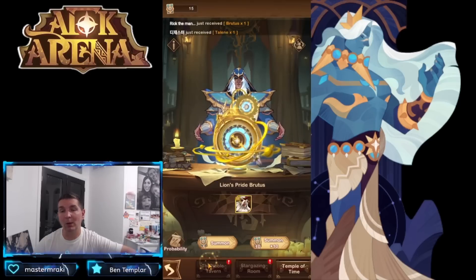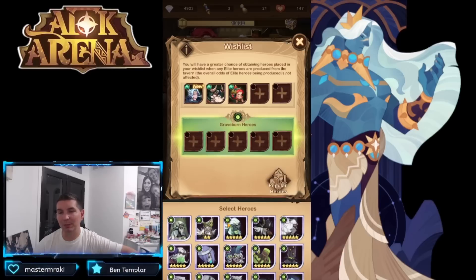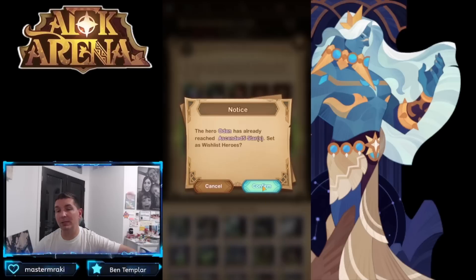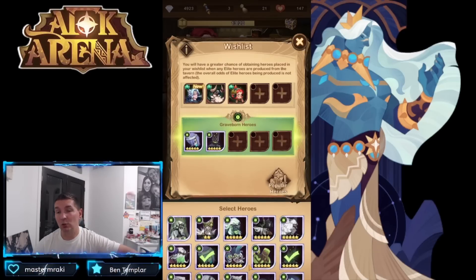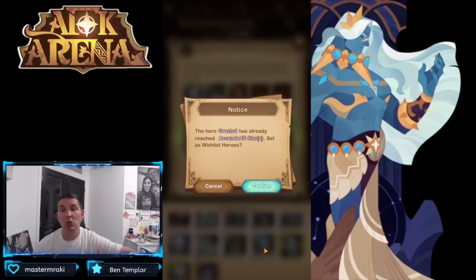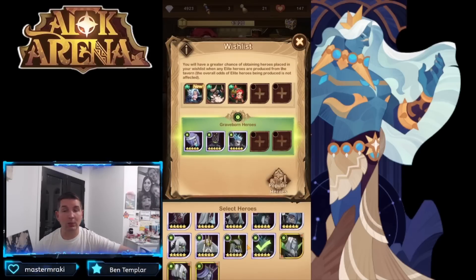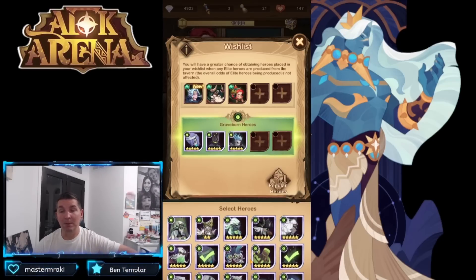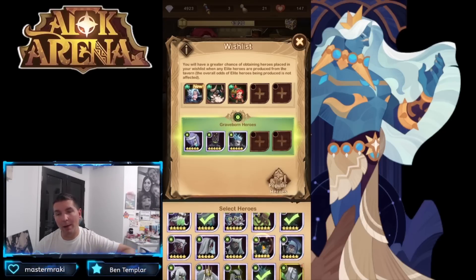Looking at our wishlist and build priority: number one is Daemon — the best carry in AFK Arena, performing incredibly well from early game through end game. Followed by Oden, a massive damage dealer with crowd control who appears in many game modes. Then Grez — you want to take him all the way to five stars and build him up fast, as his utility is incredibly strong across many game modes.